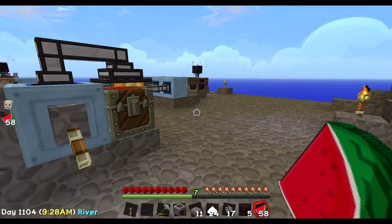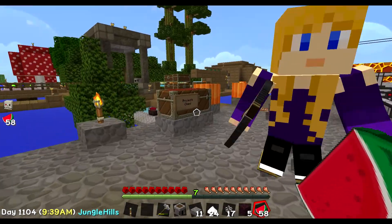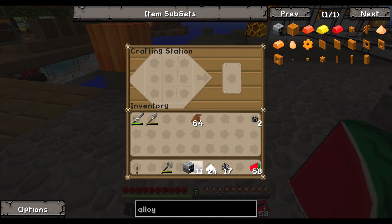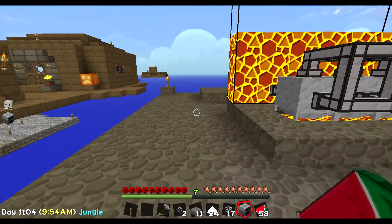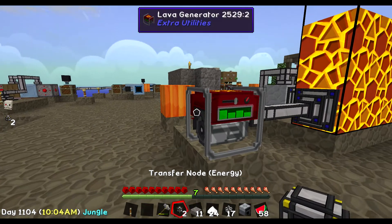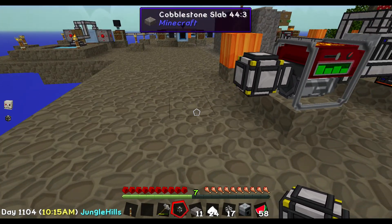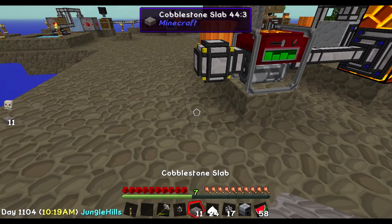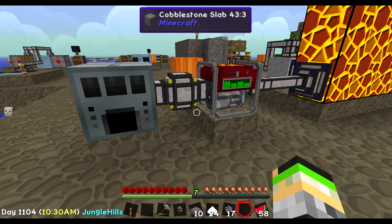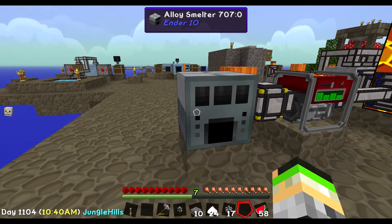I'm going to remove this since it doesn't need to be here anymore. Iron goes in there, basic components in here. I have everything — I can make it. I have the transfer node too. It's holding RF — nice. Wait — it's working!